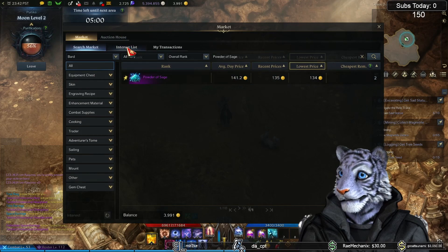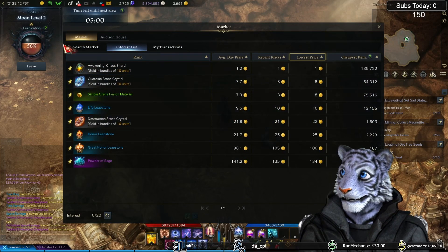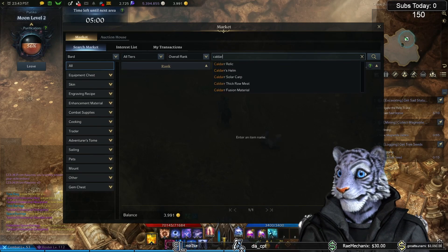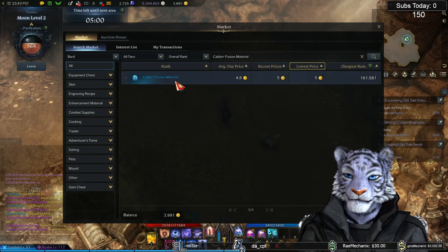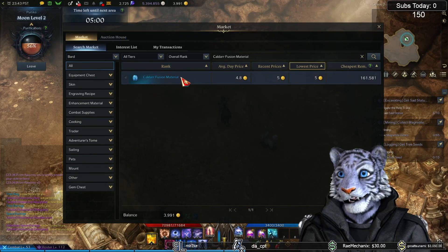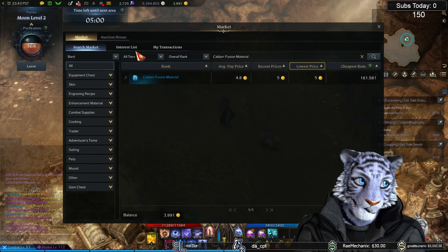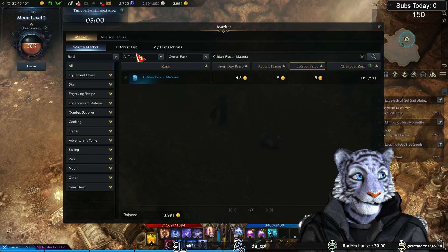What I think is going to be the biggest with the patch is Kaldar Fusion Materials and Life Leapstones. They're all going to get 960 power passes — it takes almost 300 Kaldar Fusion Material to go from 960 to 1100 — so I think that'll probably get a 50 to 60% rise. Life Leapstones will probably go up a little bit as well.